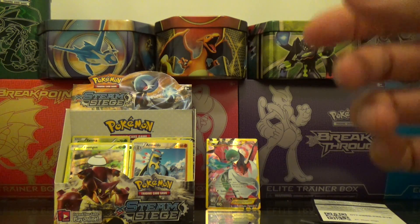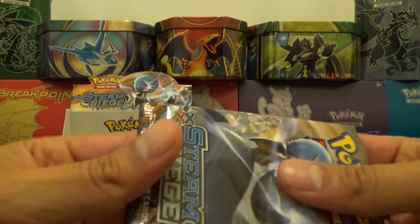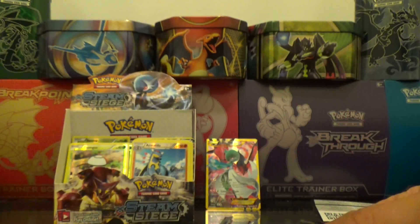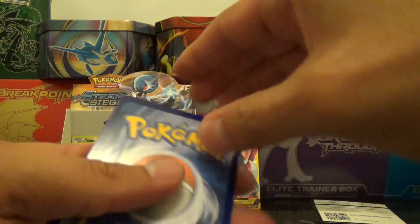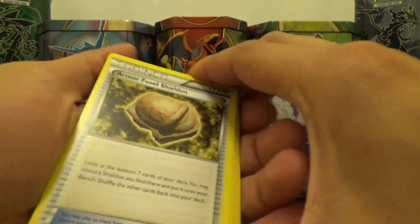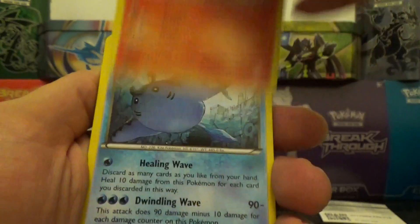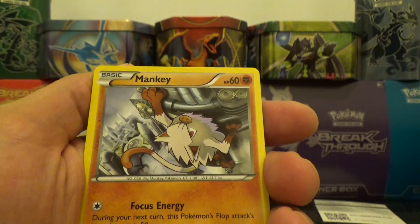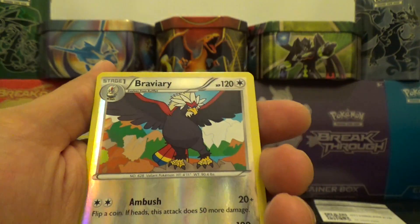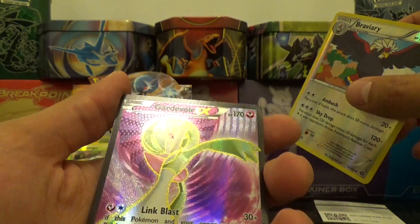Okay, three left. One, two, three. Armor Fossil, Armor Fossil, Clefairy, Monferno, Mantine, Klinklang, Mankey, Amoonguss, Nidoran, reverse Bravery, and a Carnivore EX ultra rare!